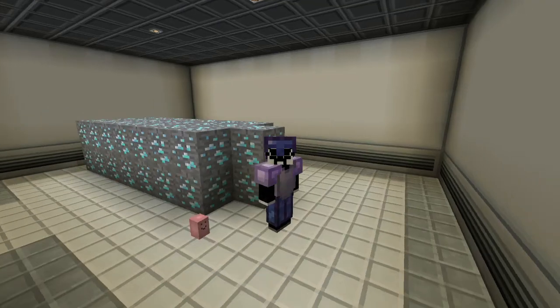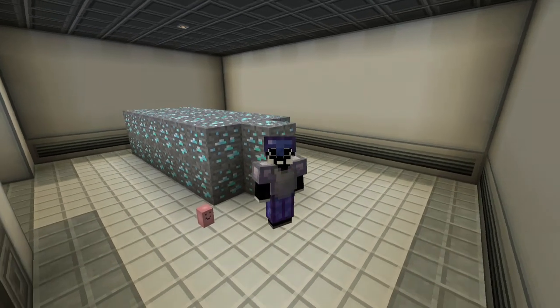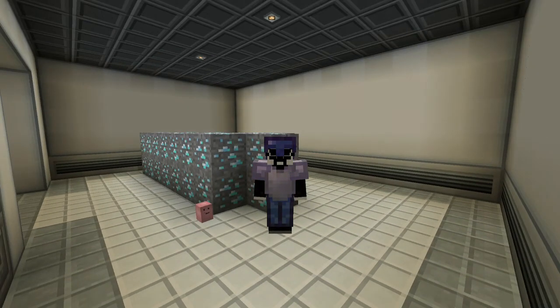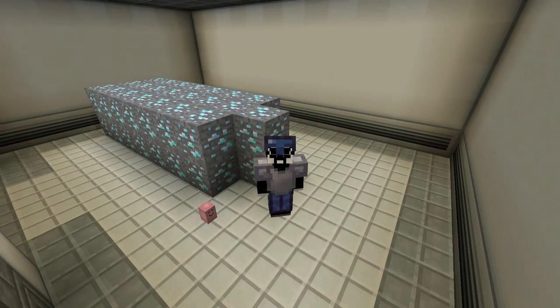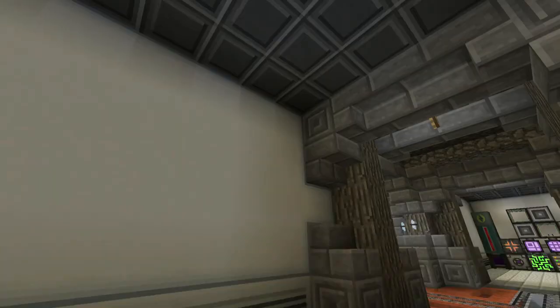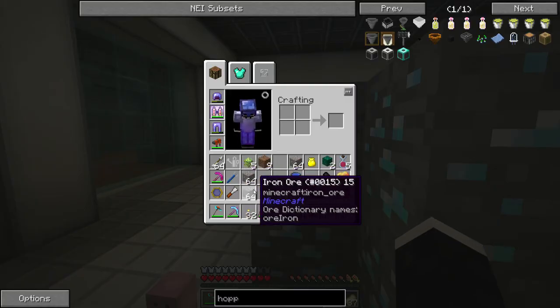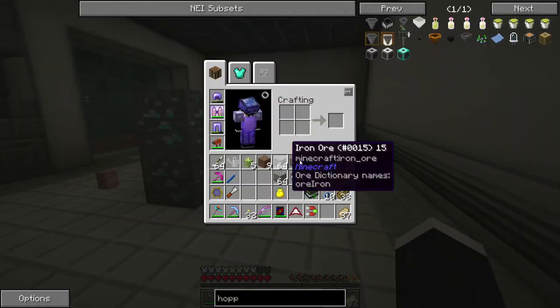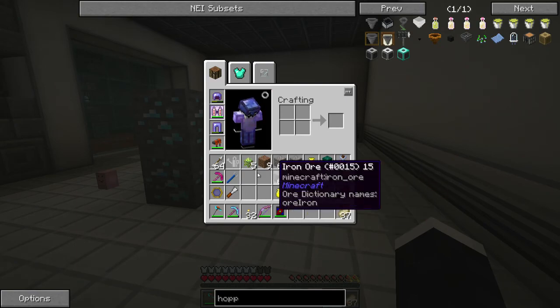You might have seen this giant pile of diamond ore — I used my Mekanism digital miner to mine some gold, diamond, and iron. I still have some iron in my inventory which I need to put into the pulverizer. I have a ton now, but let's fortune these diamonds.